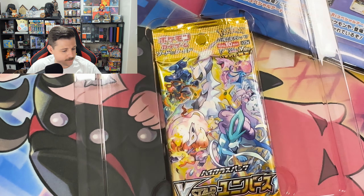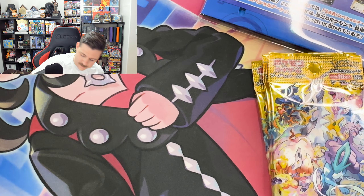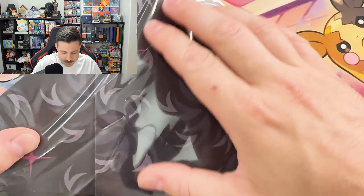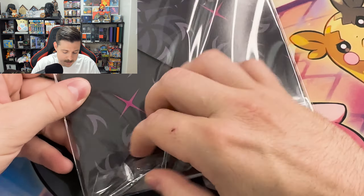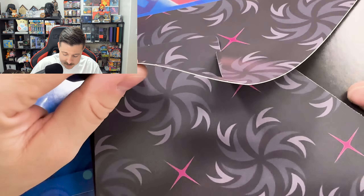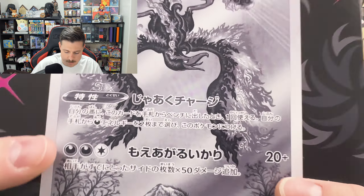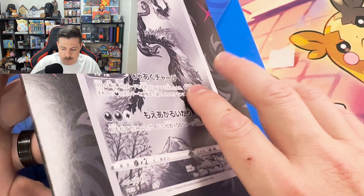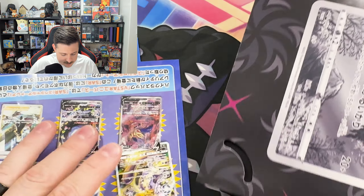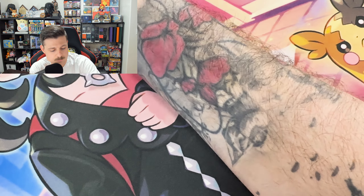I'm super stoked to see if the Moltres is behind the other ones as well, or if it's different. Oh man, this could be pretty sweet. Here's our three packs of V-Star Universe. We'll open this and see what this is — is this supposed to be like a card display? Yeah dude, I guess you just tuck the card in there and then this pops up. Oh, and one for the Lapras too. Nice. That's pretty sweet.